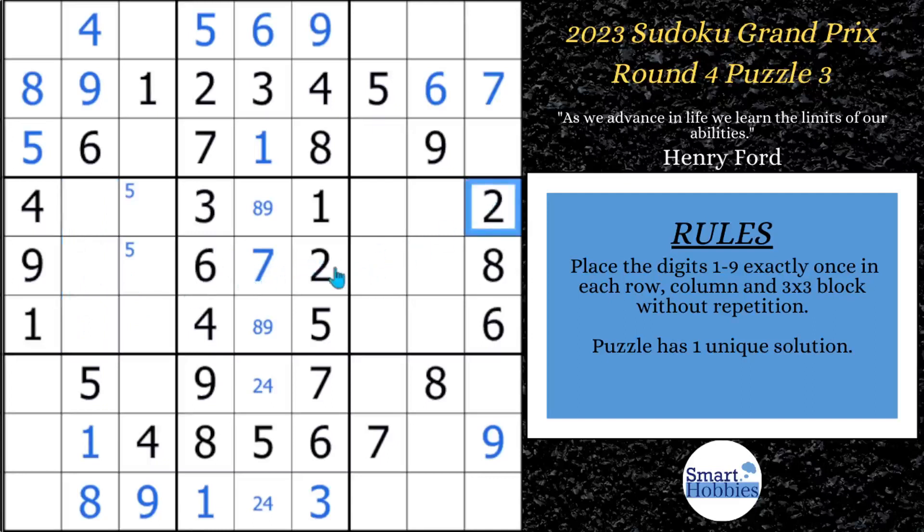You got this two here and the two, seven — my neat naked triple trick. Whenever you have two of the three missing candidates in one row and the other one is repeated in another row, you can solve all three: this has to be the three, this has to be the seven, and that's got to be your two. You can do the same thing to these three cells — you need a five, six, or eight. I see a six and eight right there and a six right there, so this has to be the five, that has to be the eight, and that has to be the six. And that gives me that nine right there.